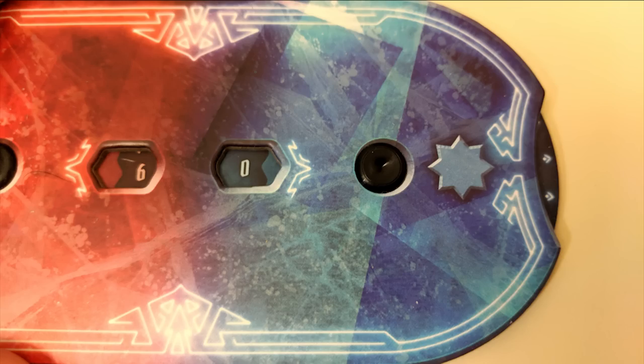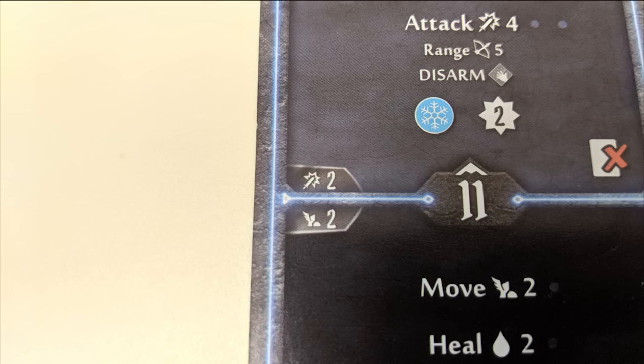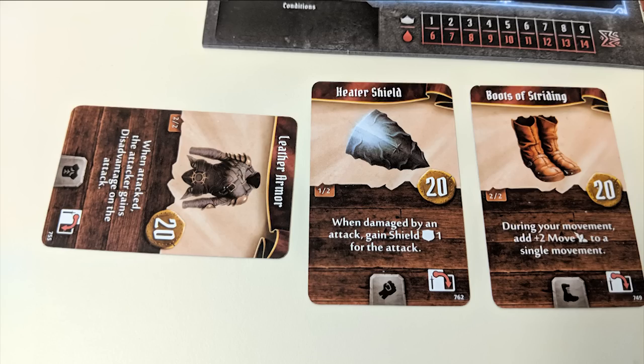Some abilities may also give you experience, indicated by a number inside of a little star shape. Simply add these experience points to your experience counter every time you successfully carry out one of these actions. If you really don't like any of the actions available to you on your cards, you can always instead opt to use their basic action values to either move two or attack two. Players also have item cards which can be used at any time based on the wording of the card. Some items are discarded after use while others are simply rotated to indicate that they've been used. Certain abilities may later allow you to refresh these items to be used again during the same scenario.